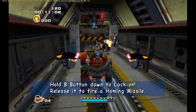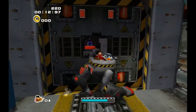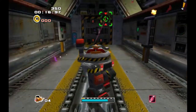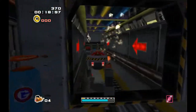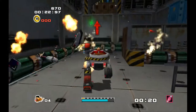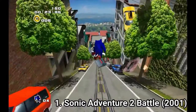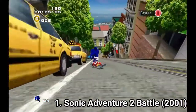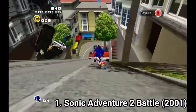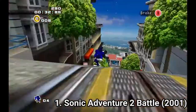Each character has a special attribute. Sonic and Shadow are in the speed levels, Ekman and Tails are in the piloting and shooting levels, and Knuckles and Rouge are in the scavenger hunt after Emerald levels. While the speed levels are great, the other two gameplay types are... eh, they work out.